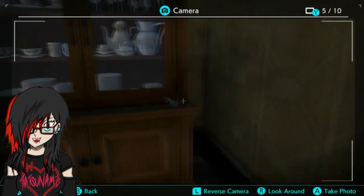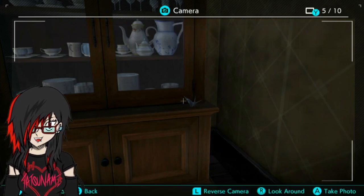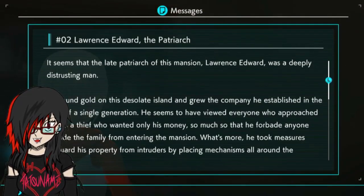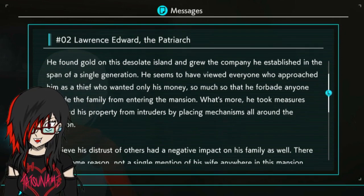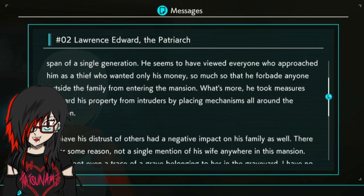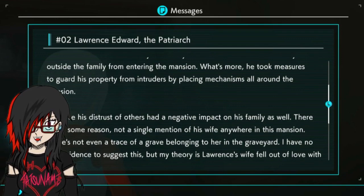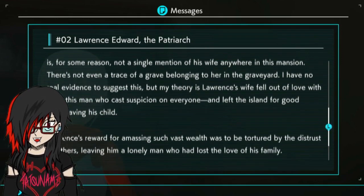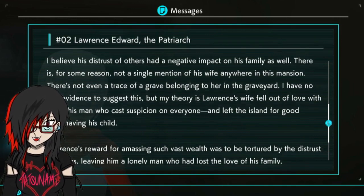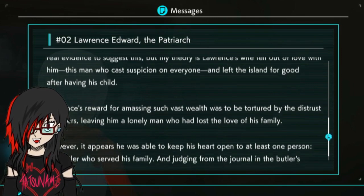Oh, there it is. Yeah, it is. Okay, I completely missed that. Lawrence Edward, the Patriarch - how do we look at those again? Oh, it's in the messages. It seems that the late Patriarch of this mansion, Lawrence Edward, was a deeply distrusting man. He found God on the desolate island and grew the company he established in the span of a single generation. He seemed to have viewed everyone who approached him as a thief who wanted only his money, so much so that he forbade anyone outside the family from entering the mansion.